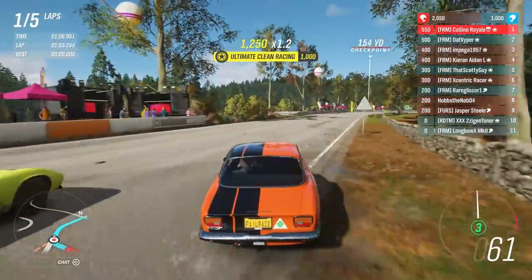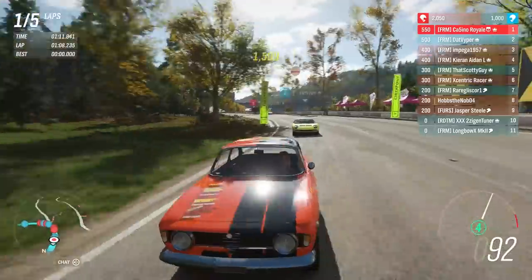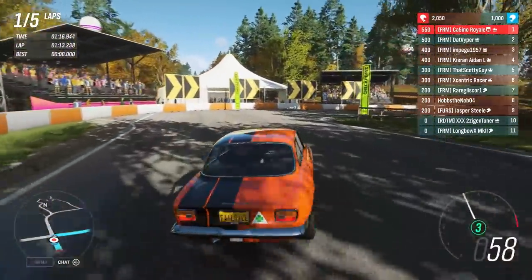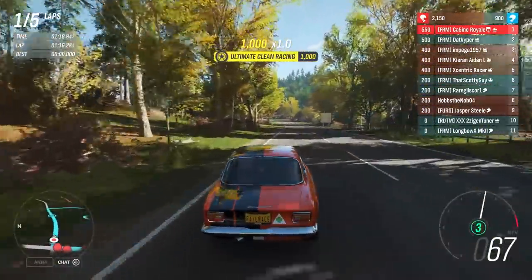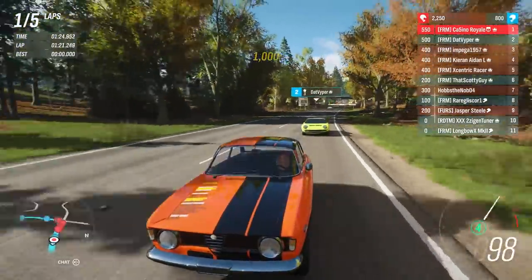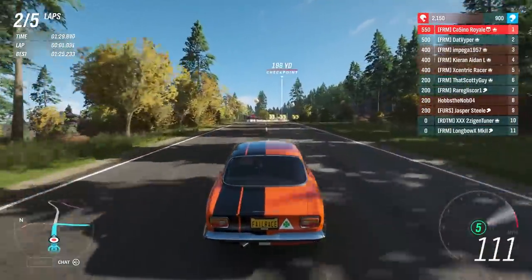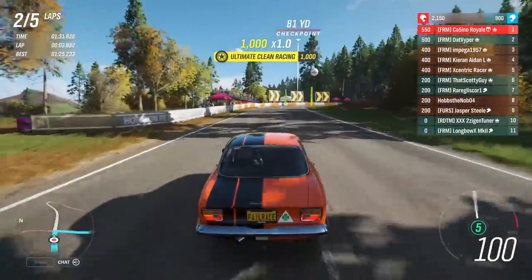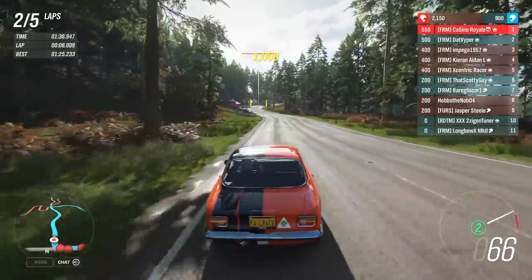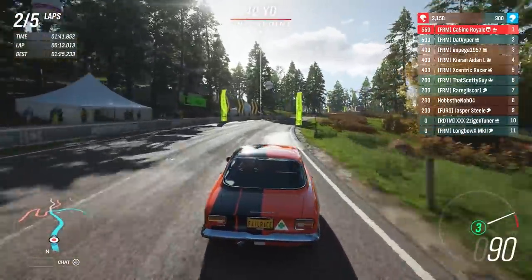Can I duck underneath there? Yes, we can. Impega is up to third with the gullwing. I wonder if Kieran's Dino is on rally tyres — that would explain why it was so slow getting started, because it's down on power from the PI used putting rally tyres on that car. The GTA is going to have to try and fend off that Miura. I can't do much up the hill. We are going to defend into turn one — I know that leaves me slightly vulnerable on the exit, potentially to a cutback. The Miura's not able to do that.